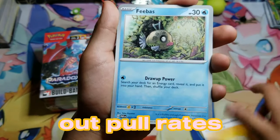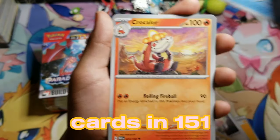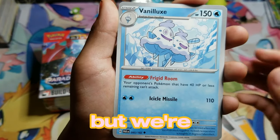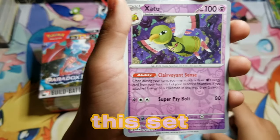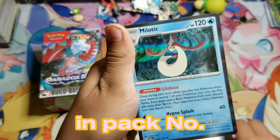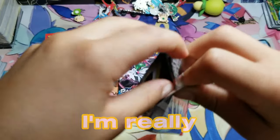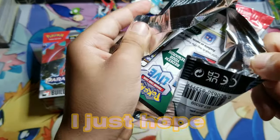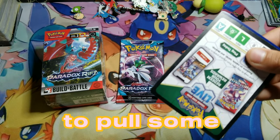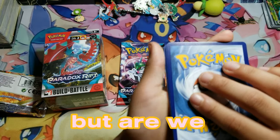With the release of 151, we found out pull rates are pretty hard. There are some cool cards in there, don't get me wrong — arguably the best set of 2023. But we're seeing if Paradox Rift has the same type of pull rates. Nothing in pack number one, but the artwork is sublime. I'm really digging it. I just hope the pull rates aren't like 151 because we would all like to pull some heat.